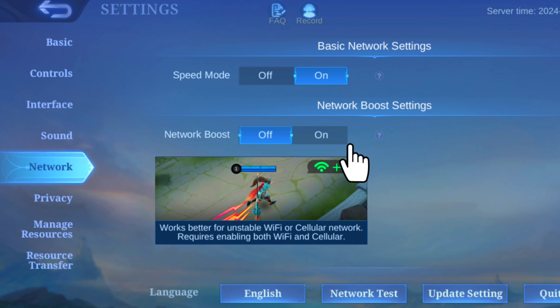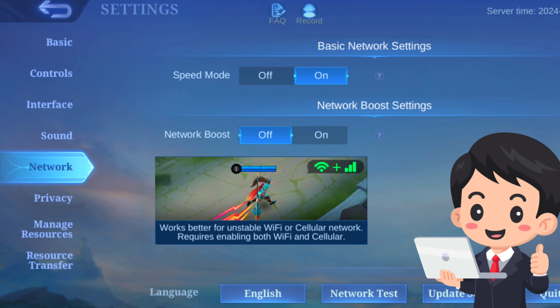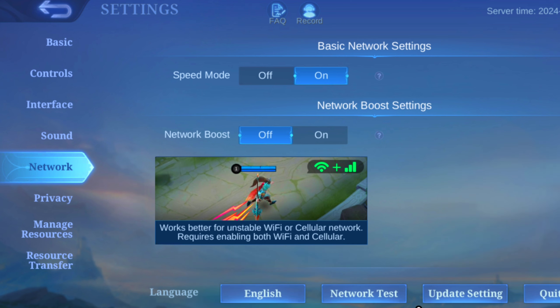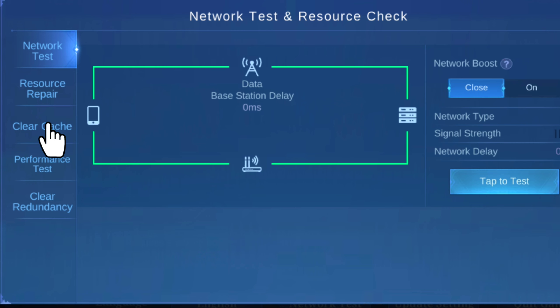If you have Wi-Fi, then turn on Network Boost — it will combine your mobile data network and Wi-Fi network for better performance. After that, go to Network Test, then Caches, and click on Clean and Restart. This will make your game smooth.